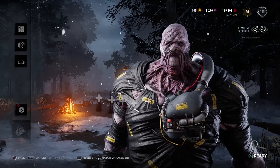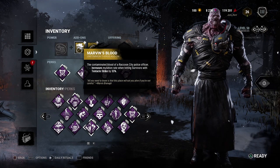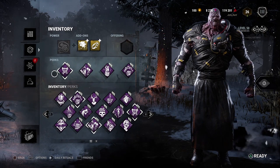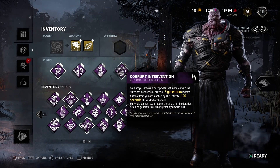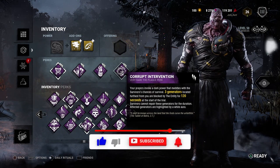Hey Mates, in this video I will be playing as Nemesis. I will use Marvin's Blood, which will increase my mutation rate, then I will use Admin Wristband, which will increase zombie detection range. In my build I have The War Hope, Hex Undying, Hope Coast the Weasel, and Corrupt Innervation. Don't forget to press a like button, subscribe and leave a comment. Enjoy the video!